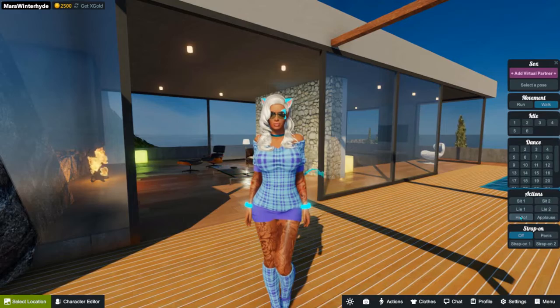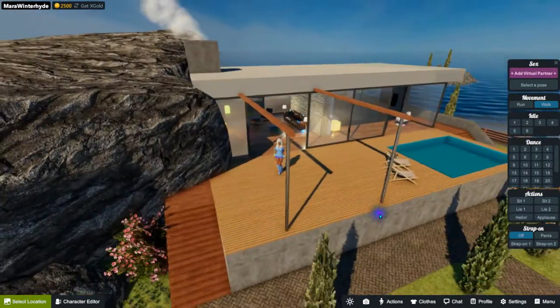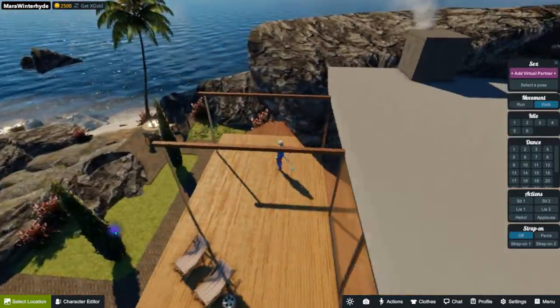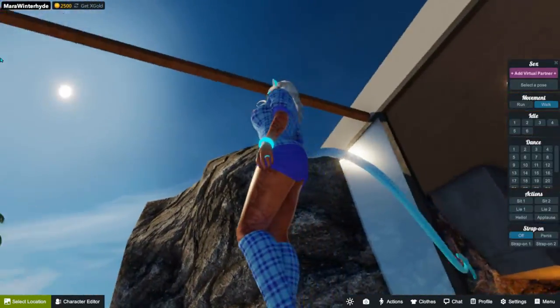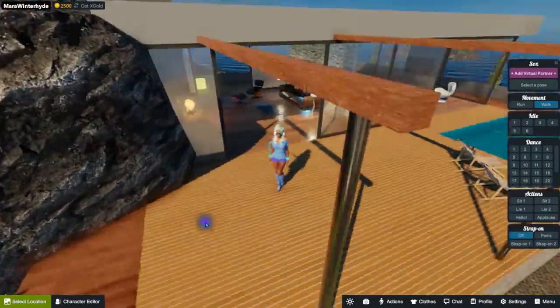So as you can see, I'm standing in the default room. This is the default room that you get when you join the game. It's a room — I can't complain, I like it.